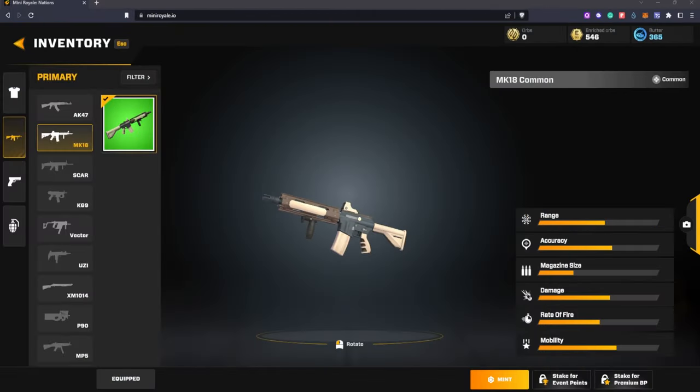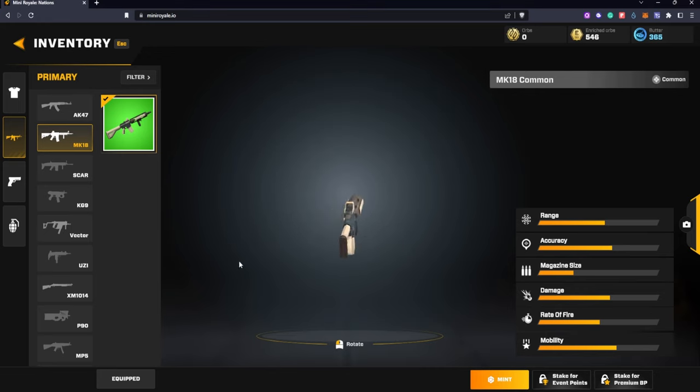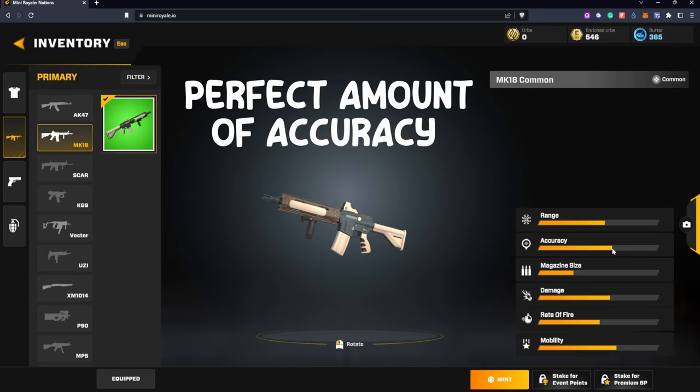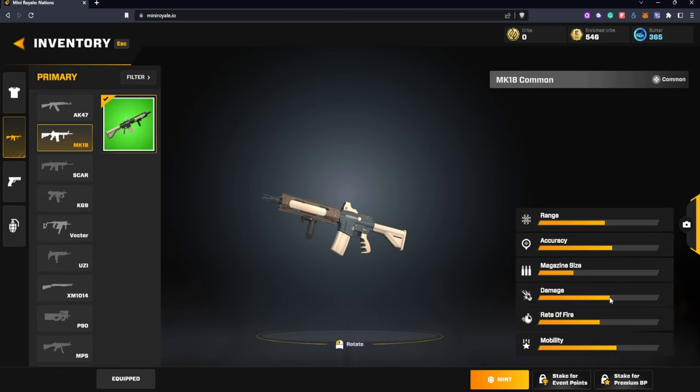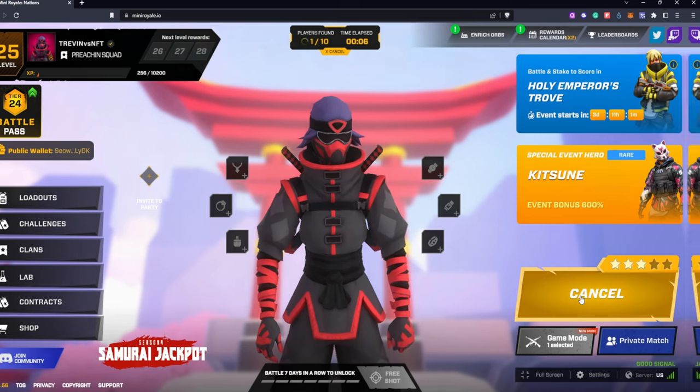Coming in at number one will basically be the MK-18. This gun can do everything that you need to — you truly don't need another gun. It has the perfect amount of range, the perfect amount of accuracy, and probably one of the best damage outputs so you don't get killed easily. Let's hop into a game and I'll show you why I love the MK-18 the best.